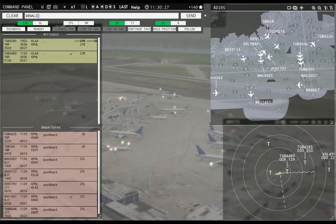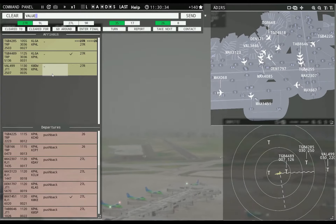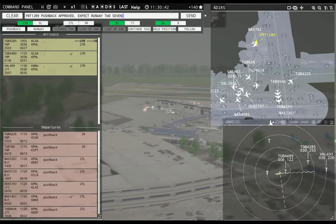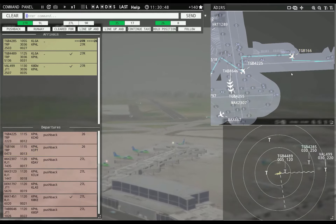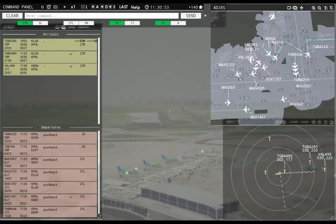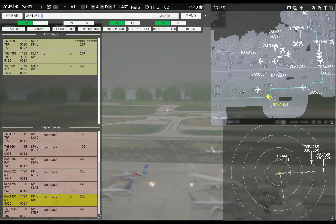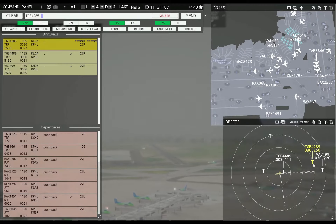Denali 171, pushback approved, expect runway 27L. Value 4909R, runway 27R, cleared to land. Fielder 1289R, pushback approved, expect runway 27L. Runway 27R cleared to land, value 4909R. I gave you takeoff clearance, roll it. Hopefully I have enough separation, but I don't think I do. Philadelphia tower, Magic 3137 requesting push and start — yeah, everybody wants it.